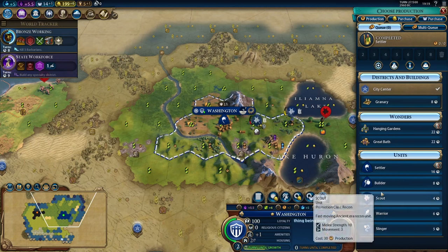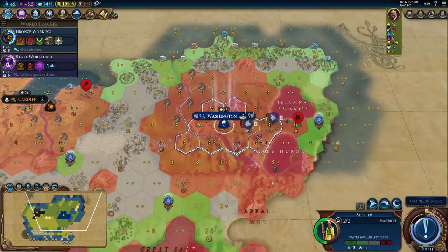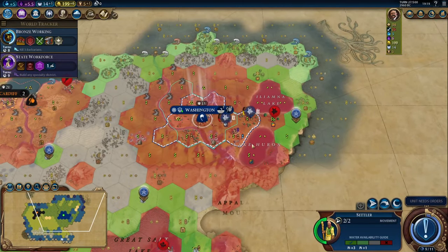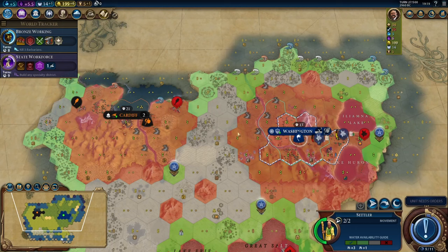Welcome back to Echo Ridge and the last episode of our Absolute Beginner's Guide for Civilization 6. We're going to continue right where we left off. In Washington, we've completed our settler, and when we select it, the map automatically goes into settler lens mode, which highlights where it is possible to settle and shows where the sources of fresh water are. Fresh water is a plus three, coastal water is plus one, and with no water there's no housing bonus. Notice the rings around Washington and Cardiff mean we could not settle a city there because it's too close to another city.